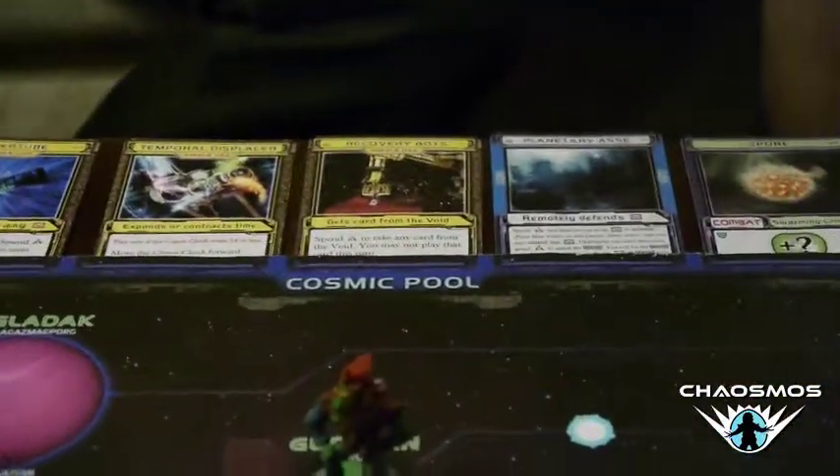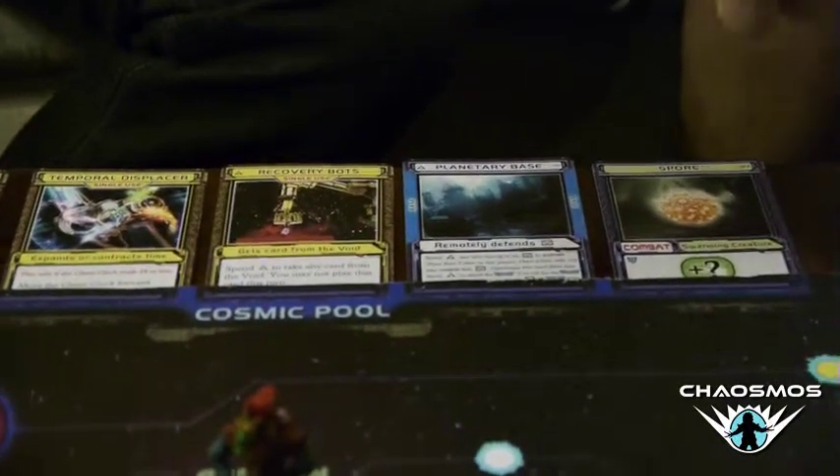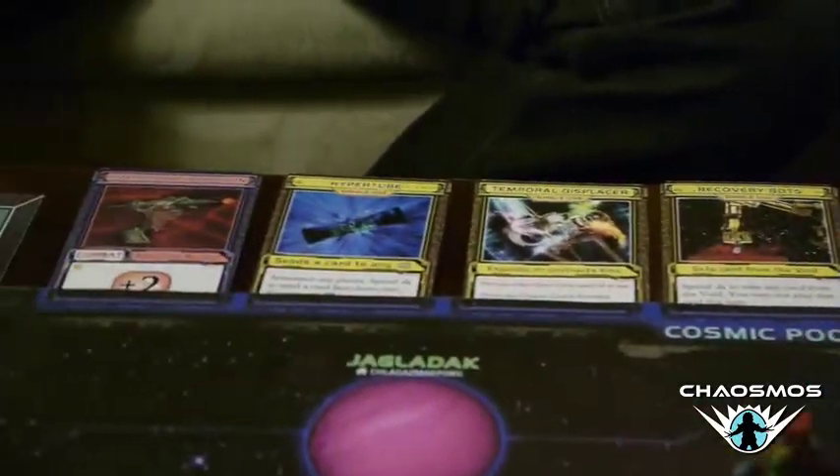Joey just laid out the cosmic pool, which is this set of six face-up cards in the middle. Each of us will have the opportunity to trade one card from our hand with one of the cards here before we start our first turn, and anytime we return back to our home planet.